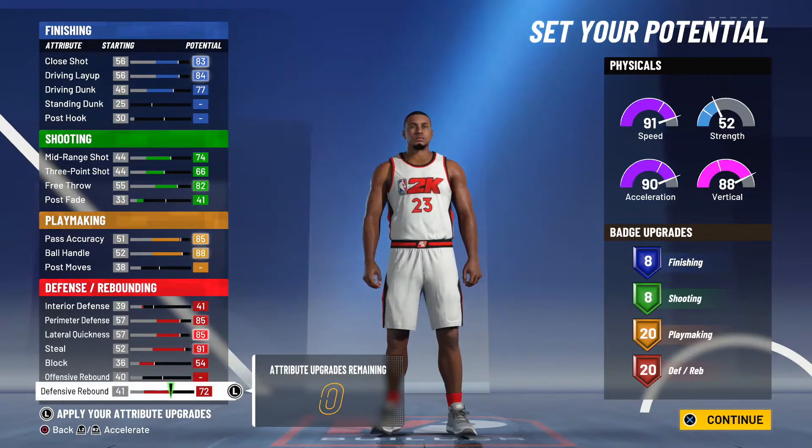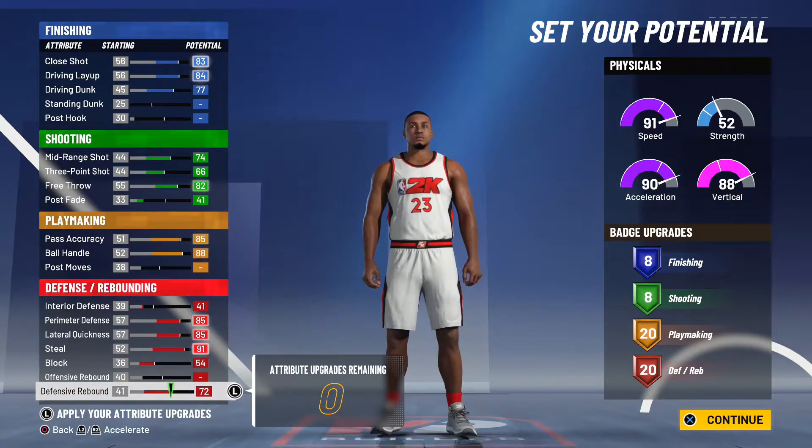Here is my potential — you see all of the attributes, all of the caps. Look at the badge upgrades: 8 finishing, 8 shooting, 20 playmaking, and 20 defensive.